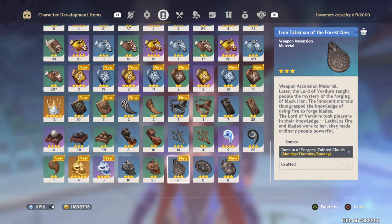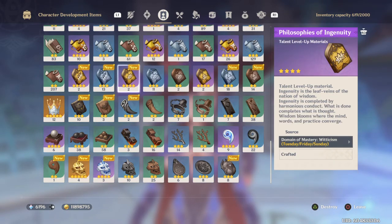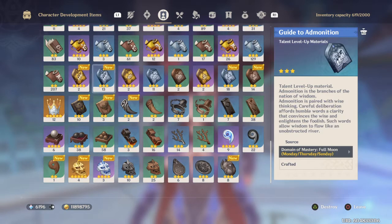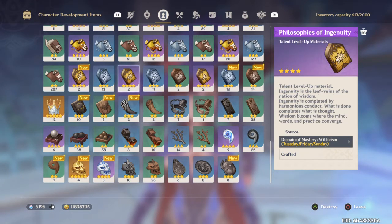Next up, she is going to need these talent books here. These are available on Tuesday, Friday, and of course Sunday when you can pick any domain you want. Guide to Ingenuity is what you're going to need.